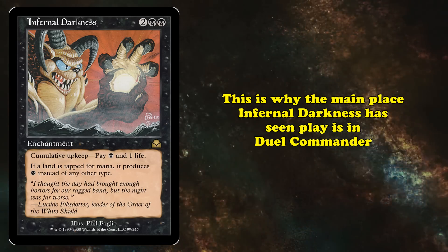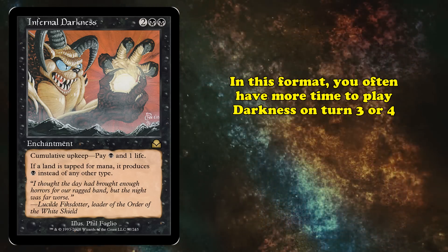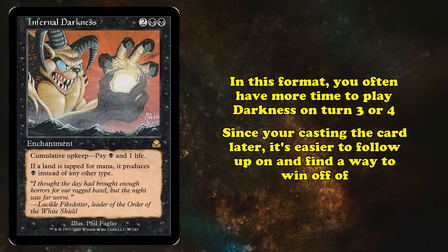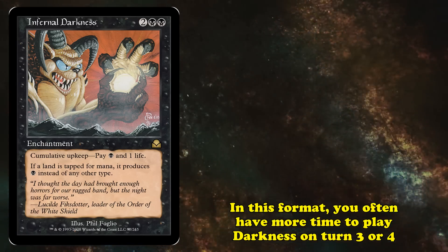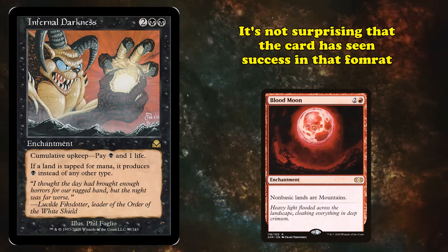The main place Infernal Darkness sees play is in Dual Commander, the much less popular 1v1 variant of Commander. In that format, it's far more likely you'll find enough time to play Infernal Darkness on turn 3 or 4. Since you cast the card later in the game, it's also a lot easier to follow up and end the game quickly. This solves a lot of the issues that made Infernal Darkness harder to use compared to Blood Moon, so it's not surprising the card has seen success there.